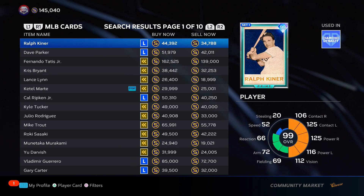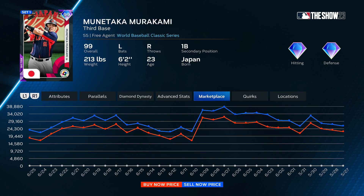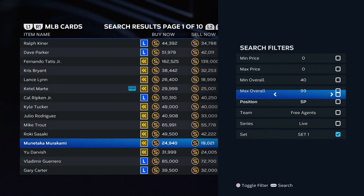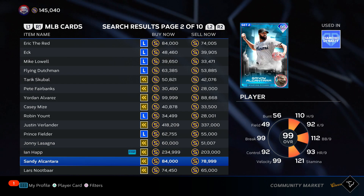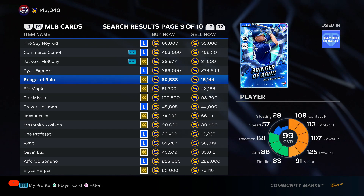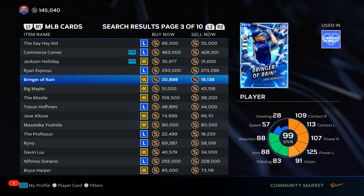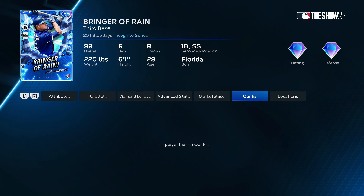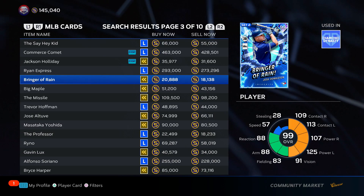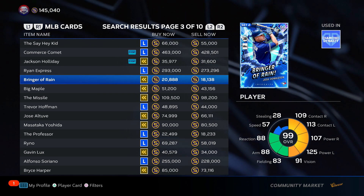Munetaka Murakami — set one is about to get phased out, he's 19k. A couple weeks ago he was in the mid-to-high 30s. So basically the simple approach here: Grady Sizemore, Chase Utley, Mariano Rivera, and Josh Donaldson. The lowest any set one boss ever was is 17k — that's a fact. Since the set two bosses are already at that lowest price, there's a really good chance they will start going back up, especially as set one cards are no longer usable and people want the set two guys a lot more.